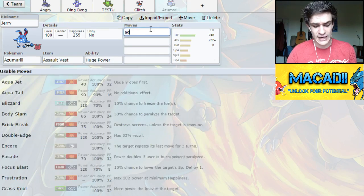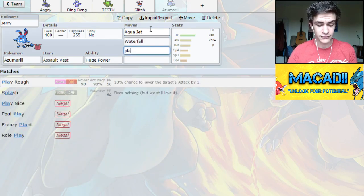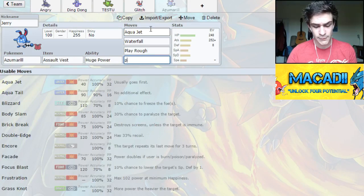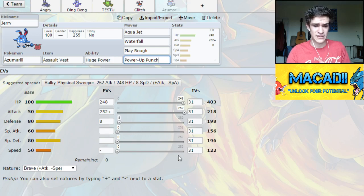The moves we went for were Aqua Jet, because it's nice to have priority outside of Trick Room, Waterfall, Play Rough obviously, and then we actually went for Power Up Punch, which is a bit different. We figured we haven't really got any setup sweepers, and under Trick Room if you can Power Up Punch something for super effective damage, you're at plus one for free. Like if you switch this into a Bisharp, smack it with Power Up Punch, you're plus one and you're outspeeding everything. It's fantastic. This Azumarill's really powerful and we love it.